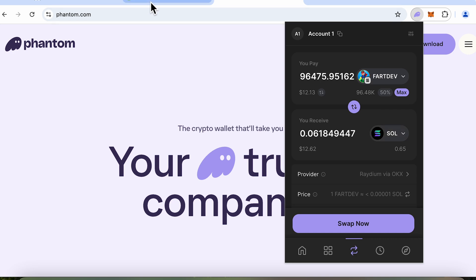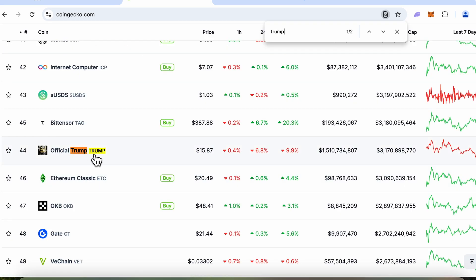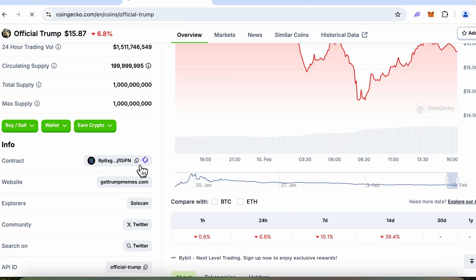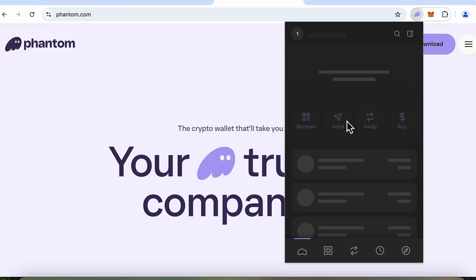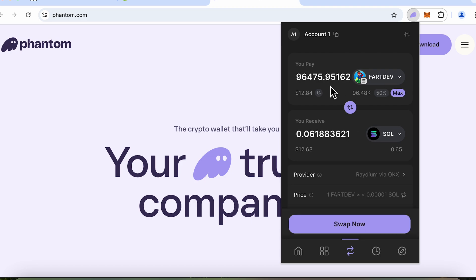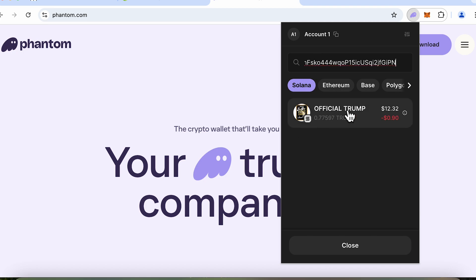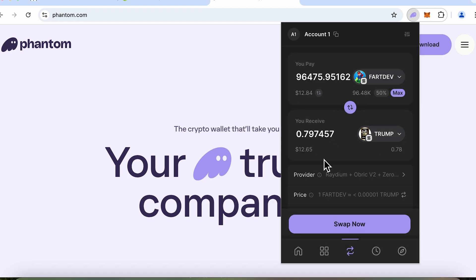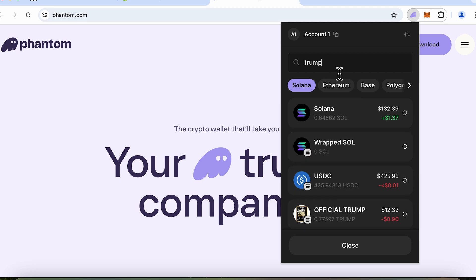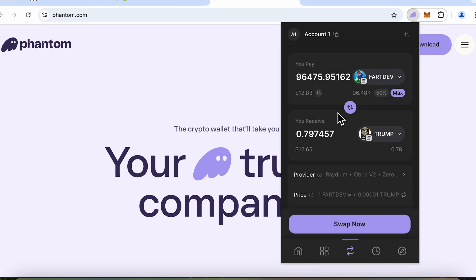To move to another meme coin, I first need to find it. I can go to CoinGecko to find the contract address — for example, searching for Official Trump. Scroll down, find the contract address, and click the copy icon. Back in Phantom Wallet, click swap, select the token, paste the contract address, and the correct coin appears. This is a secure method — if you just search by name you'll get many results, and a lot of them can be scammy.